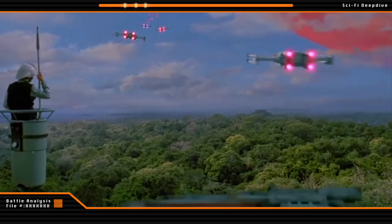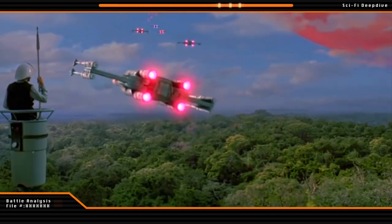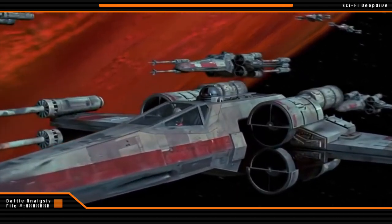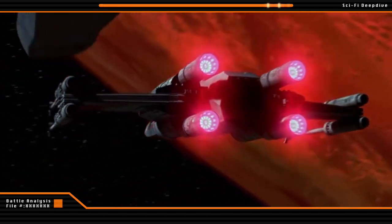As the Death Star approached Yavin, the fighters were scrambled. A total of 30 starfighters took off from the base on Yavin 4: eight Y-Wings from Gold Squadron, 12 X-Wings from Red Squadron, and 10 X-Wings from Green Squadron.